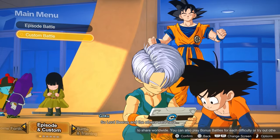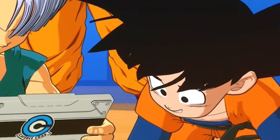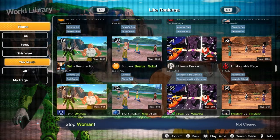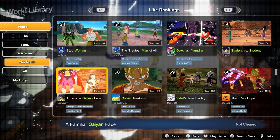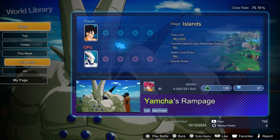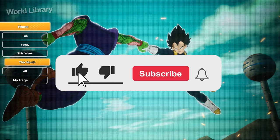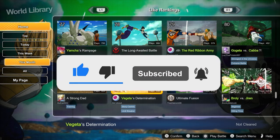Dragon Ball Sparking Zero has many custom battles. In Dragon Ball Sparking Zero Custom Battles, there's basically an unlimited amount of stories you can make up. Today I'm gonna start a new series where I take on custom battles, read through them, go through the story, do some voice acting here and there. Then I'm gonna rank them based on story elements, the fight, everything, and give them a rating out of 10. If you enjoy this series and want to see more, like the video, comment down below, subscribe if you're new — that would mean a lot to me. Let's get into the first custom battle.